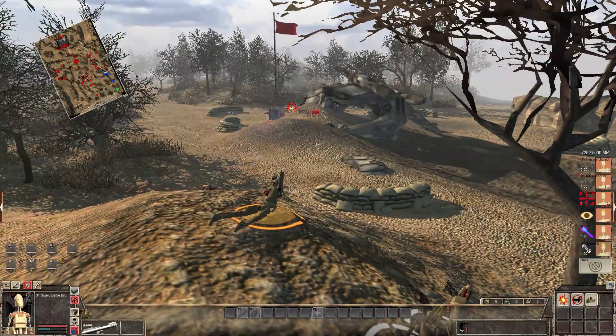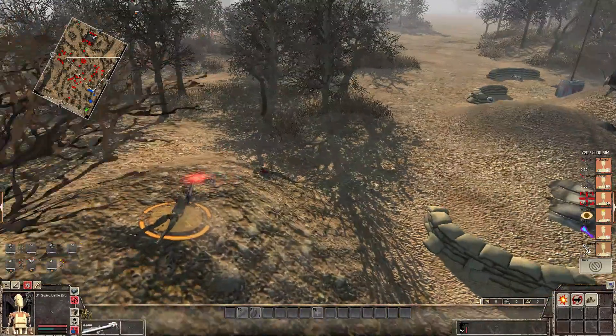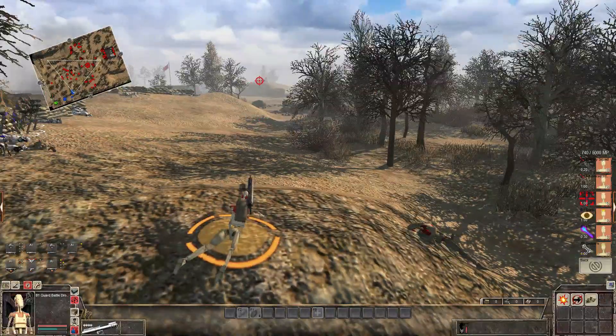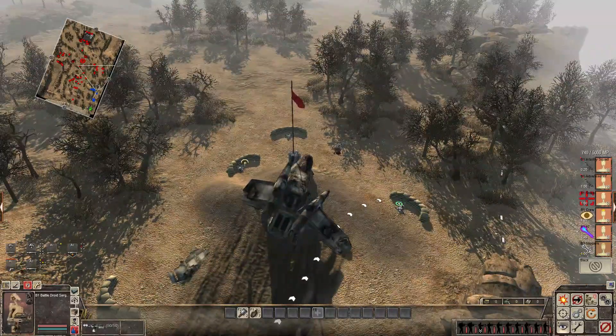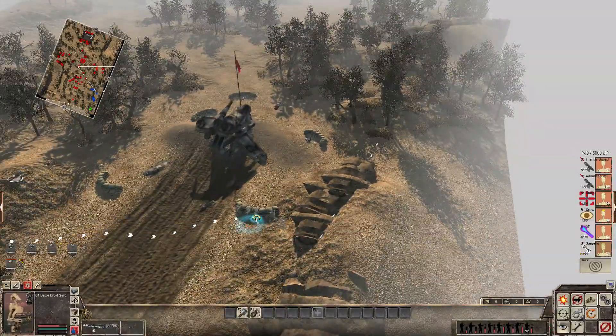I'm just going to do a little creepy crawly up here. Oh, we destroyed the sandbags but didn't get the kills. We're outranged here, so we're going to cease that operation. I think we went ahead and basically took this area now. Yes, and we do have the hill position up there too.